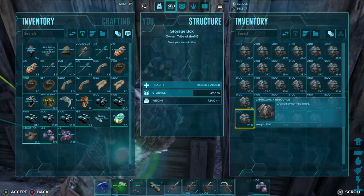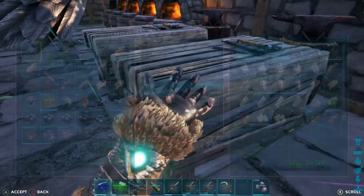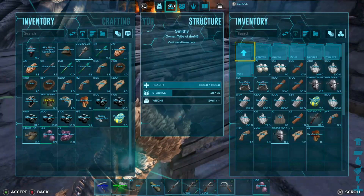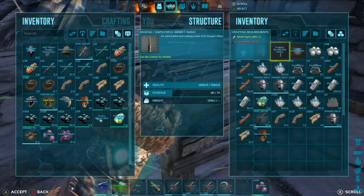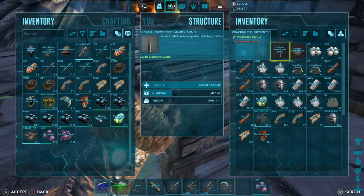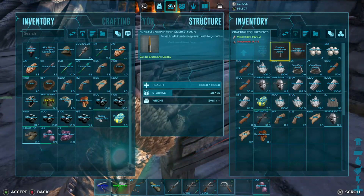So about two thousand nine hundred gunpowder give or take just with what we have. Ammo takes twelve gunpowders, so it's pretty expensive. To make a hundred — we might be able to make two hundred and some change of the actual simple rifle ammo.